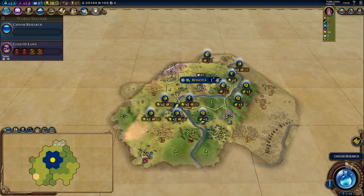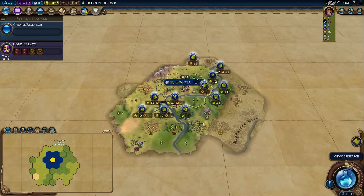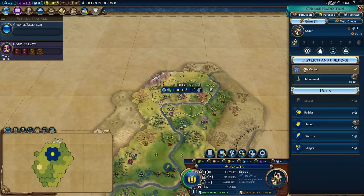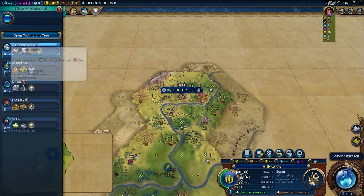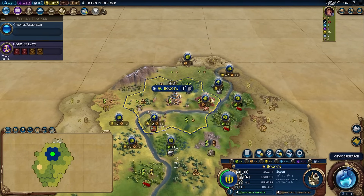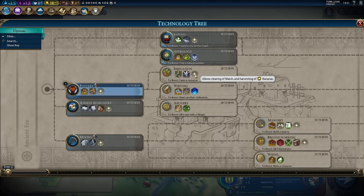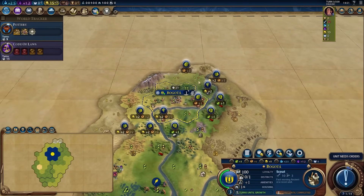I definitely think there's an okay spot for a campus here, but I also have to consider where my main block of districts is going — that'll require more exploration. If I go pottery and get a builder early, I could go fast plantations and sell off these resources for early money. That might actually be better early gold play. I think early gold play is a reasonable way to do this here. We got 40 gold from that — pretty good. Could theoretically buy a tile if we have one that's worth it.